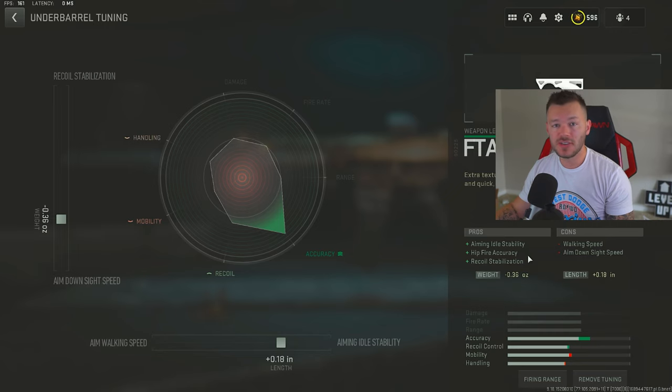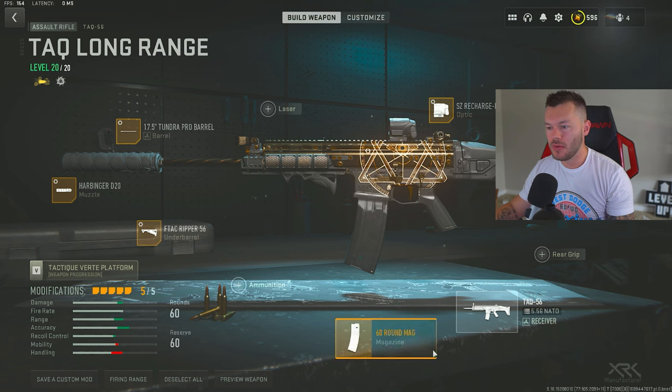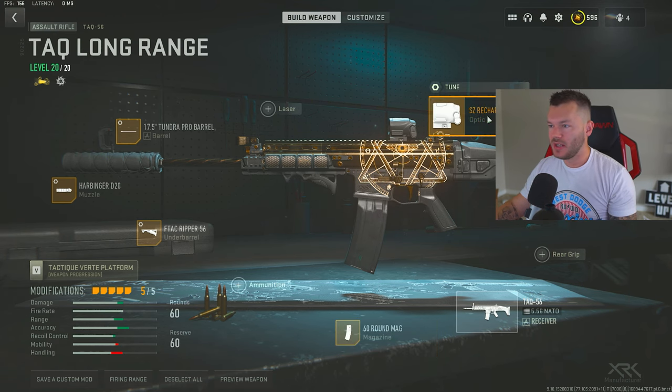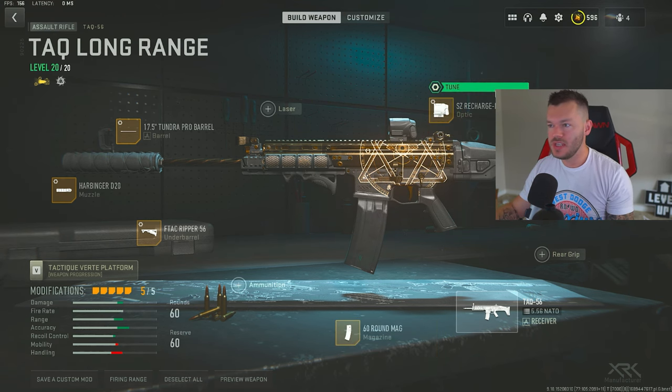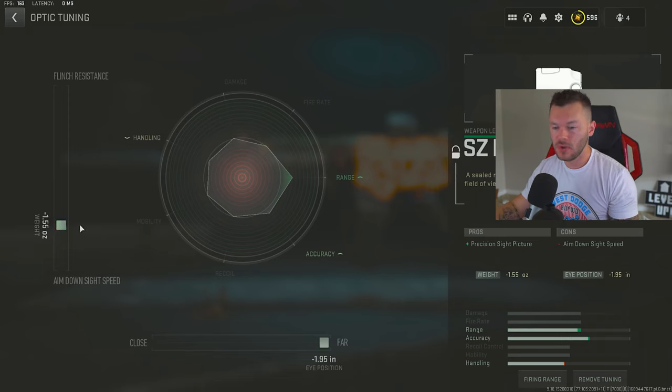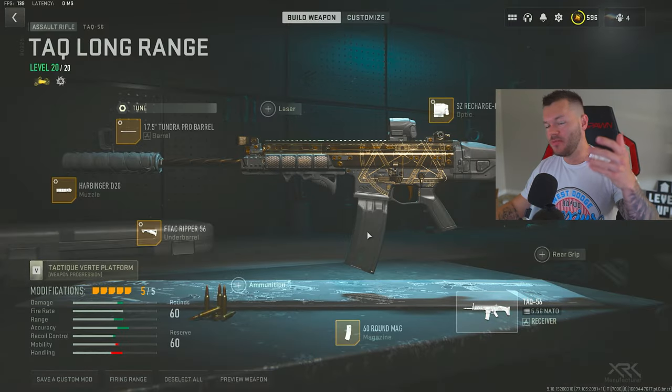The FTAC Gripper gives you aiming stability, hip fire accuracy, and recoil stabilization to round the build out. We also have the 60-round mag — you really do need this on the TAC-56. Last but not least, the SZ Recharge DX sight, or you can swap it for the Aim OP V4, it won't make a difference. The tuning on the sight is negative 1.55 and maxed out on the bottom for far distance. That's the full TAC-56 build.